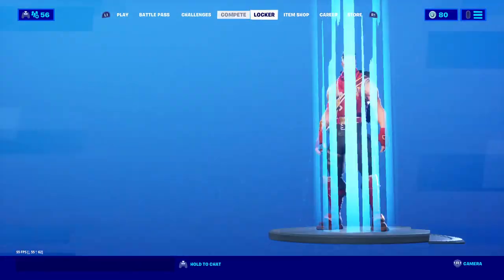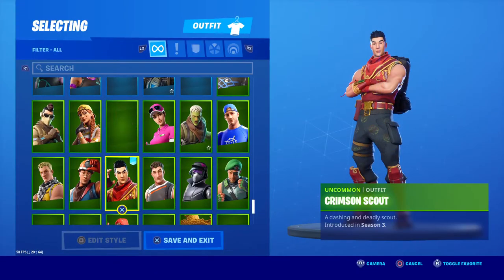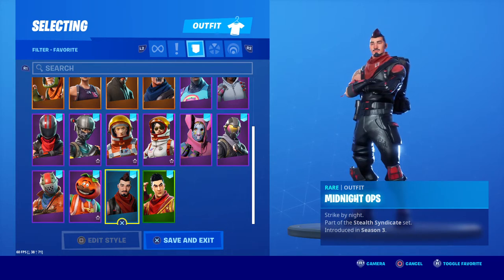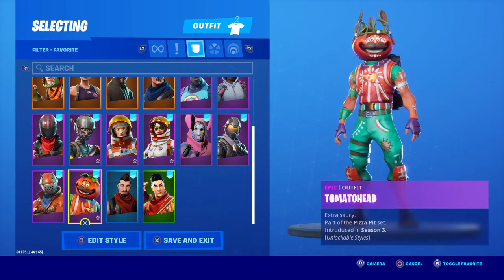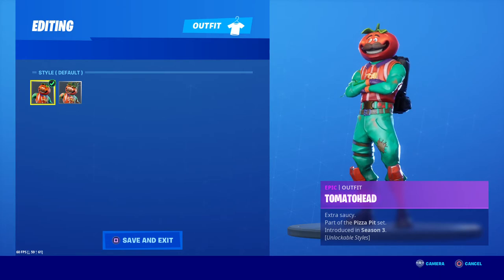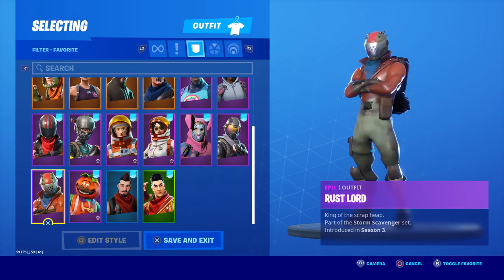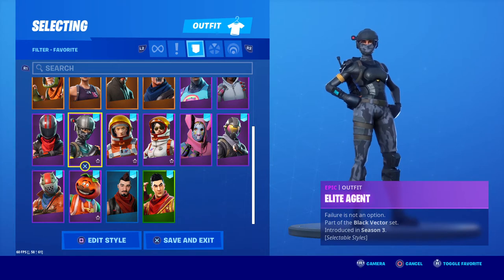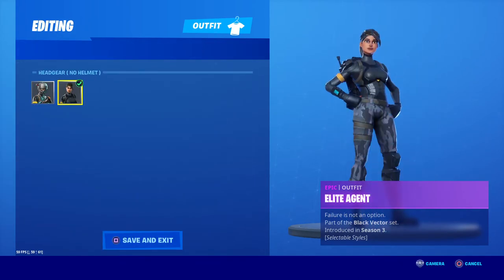So we'll scroll over to the skins. Currently I'm using Crimson Scout — a dashing and deadly scout for Season 3. Midnight Ops is also part of Season 3. Tomato Head — when he first came out he had his original style, he didn't have the Tomato Head King variant until later on, but the original character is still pretty cool to use. Rust Lord is part of the Storm Scavenger set.